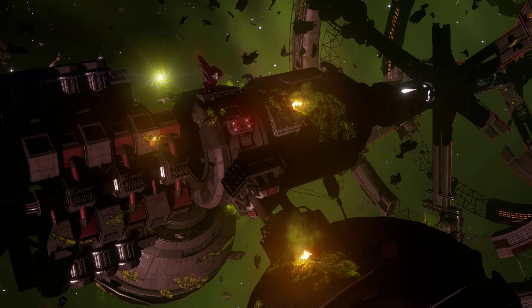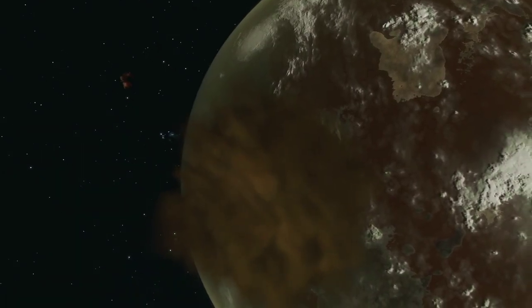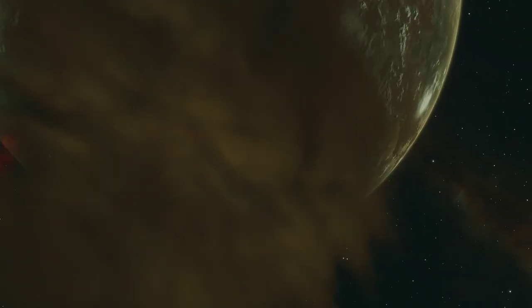Update 14 arrived to Elite Dangerous with an explosion of new content, focused around the second war between humans and Thargoids at a simulated galactic scale. The aliens' invasion efforts were triggered by the arrival of eight Maelstrom clouds, all positioned strategically as a blockade around human space.